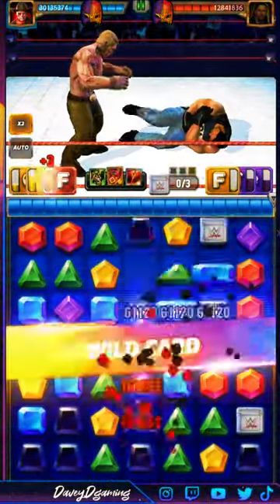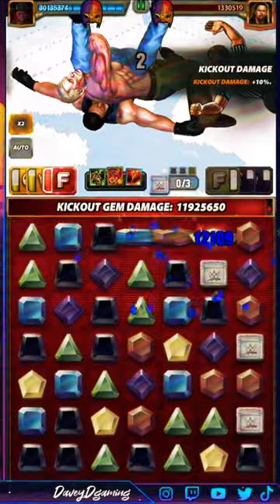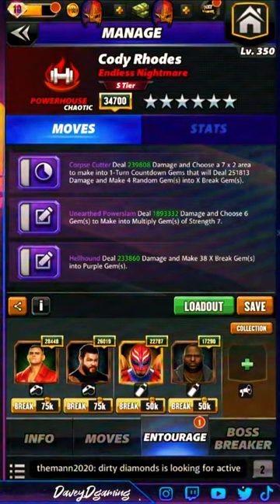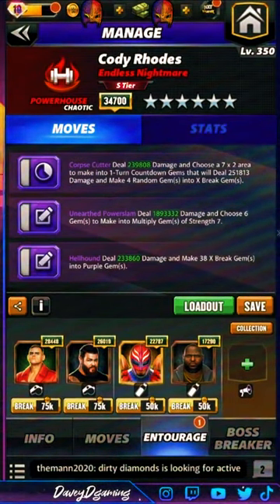After the fact with the district — that's the meal ticket right there, over 12 million. A personal favorite of mine: triple purple — 7x2 area into countdown gems that deal 251k damage for every countdown gem and make four random gems into expert gems. Power Slam deals 189k damage and chooses six gems making multiplied gems of strength seven.